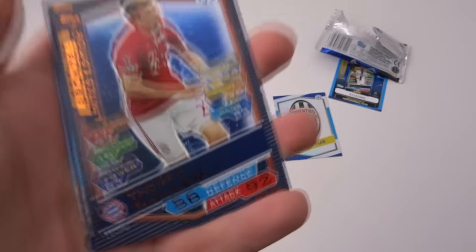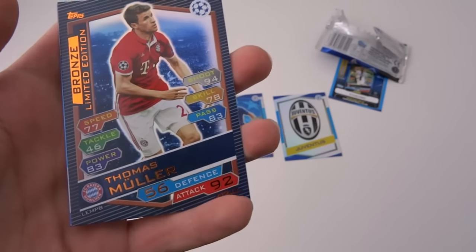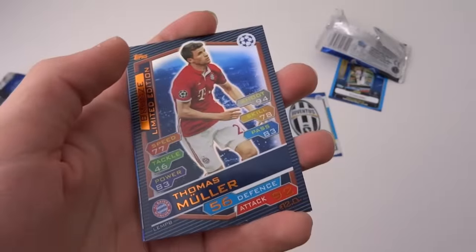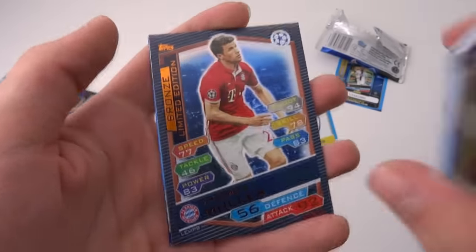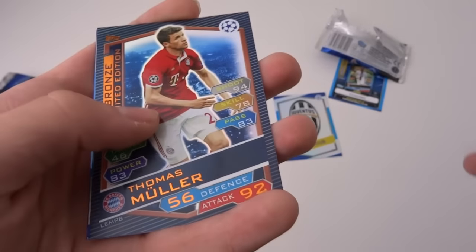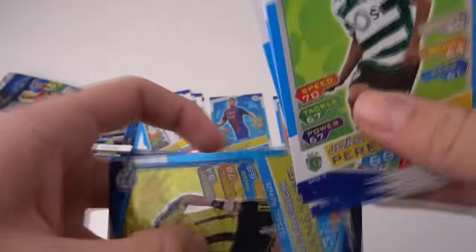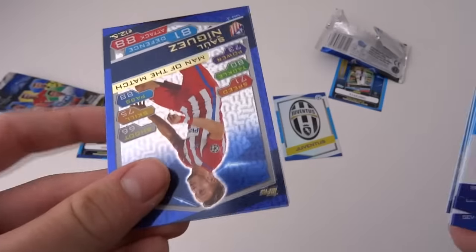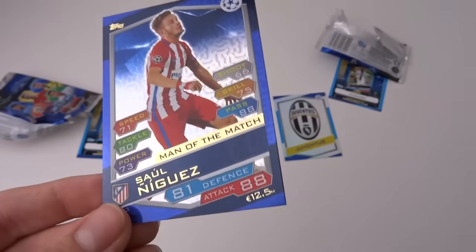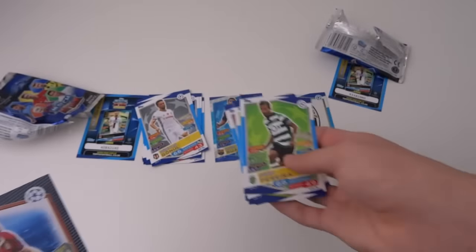And a limited edition! I knew it was something special — it's a limited edition Thomas Muller, so it's quite an unfortunate one. But there we go, it's still a limited edition pull. Pretty poor though, let's be honest — could have been Silva Sanchez, but no. It is Thomas Muller, limited edition, the bronze variation. Then we've got Aubameyang, Gold King, and the midfielder Sal Ninguez, Man of the Match of Atletico Madrid. But a limited edition pull is awesome nevertheless.